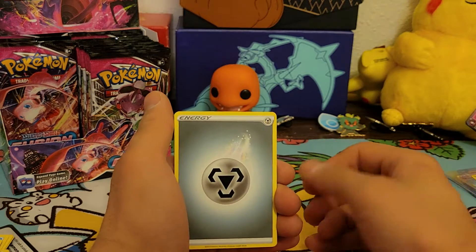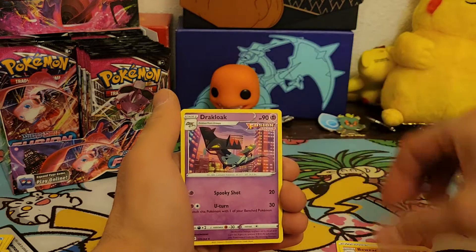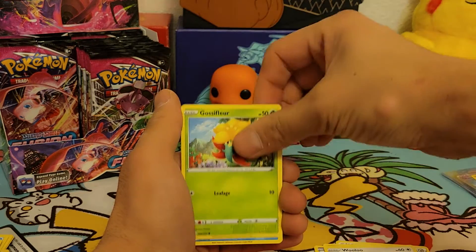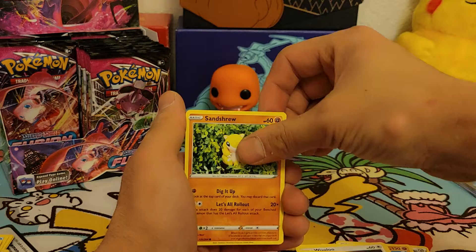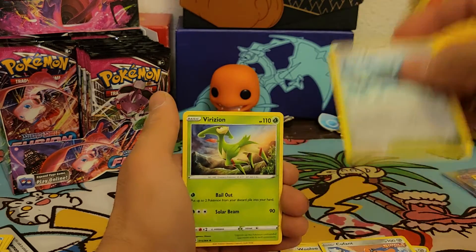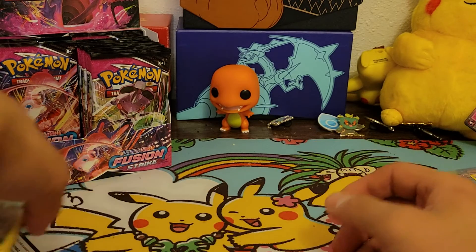Anyways, here goes the rest of the video. Metal energy, Bewear, Dracovish, Corsair, Corsair, Wooloo, Wooloo, Glimwood, Mudkip, Sandshrew, Cufant, reverse holo Skaters' Park, and Virizion non-holo rare — nice legendary though.